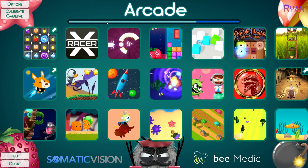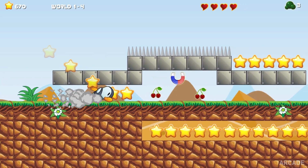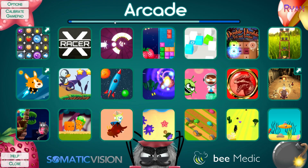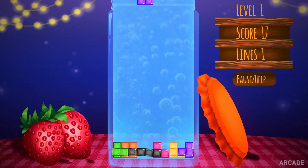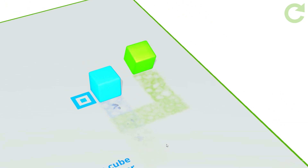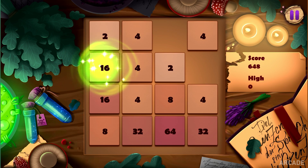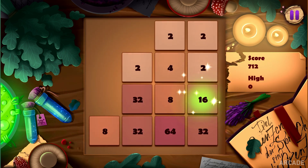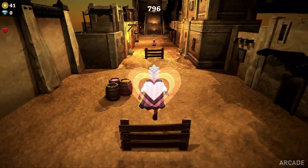The middle row contains kids' games that are more challenging. Many of these games, like Captain Corgi and The New Penguin Adventures, have many levels and track progress. These games are good for kids who want to play fun, challenging games. The top row of Arcade is a mix of our favorite games and games that require much more thought, such as Match 3, Jam Blocks, Jelly Puzzle, and Double Double. There is really a huge variety and number of games in Arcade, allowing people to either find the perfect game for them or enjoy the wide variety of different experiences.